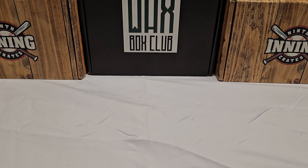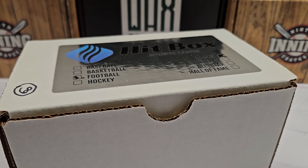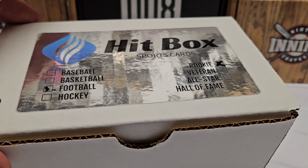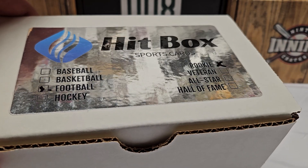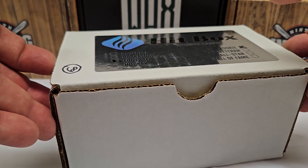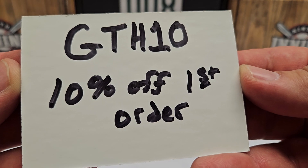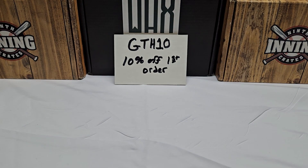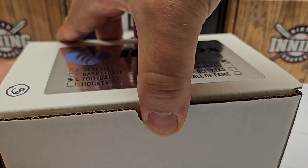We got a couple of them in today and we're going to do one of them — I'll do the other on a separate video. Today it's football and it is the rookie level. I wrote $60 right on the box here just to remind me — this box is a $60 level. They have all four major sports and all these different levels. This is the lowest tier for football, the rookie edition. Before I bust into it, I'll give you guys a promo code that Dave set up: GTH10 — gets you 10% off your first order at Hit Box Sports Cards. All their socials and links will be in the description.